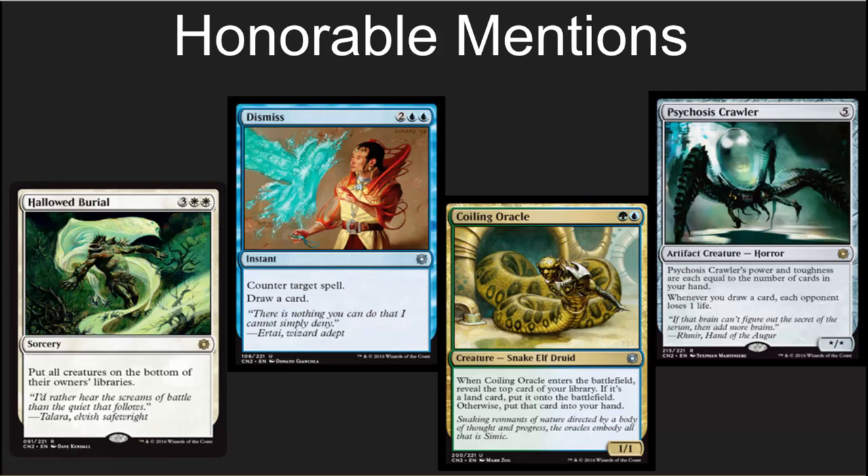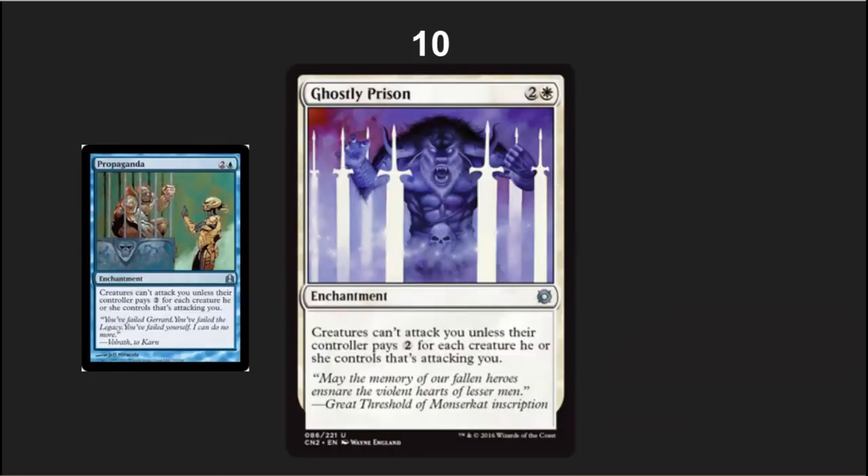First, the honorable mentions — there are so many good reprints I couldn't fit them all in the list: Psychosis Crawler, Coiling Oracle, Dismiss, Hallowed Burial. These are great EDH cards worth checking out. Coiling Oracle is a ramp spell with a body that draws you something, and when you flicker it you get amazing value. Dismiss is 80% of the time exactly what you'd do with Cryptic Command for about 50 cents instead of 30 bucks. Hallowed Burial is wonderful against reanimator decks as a board wipe.